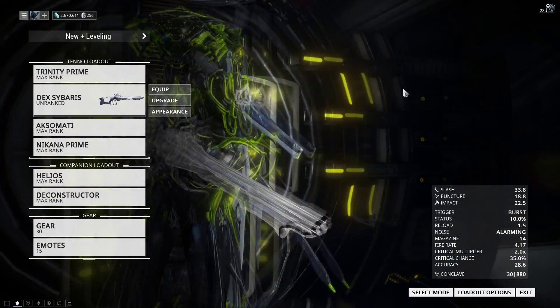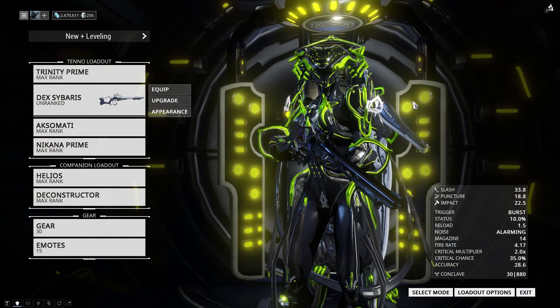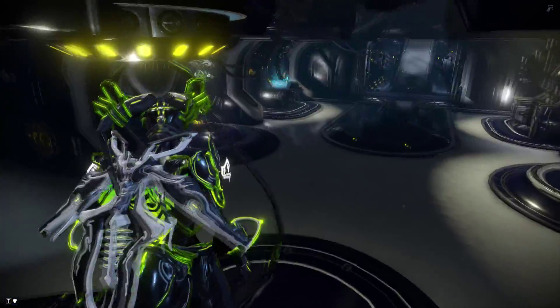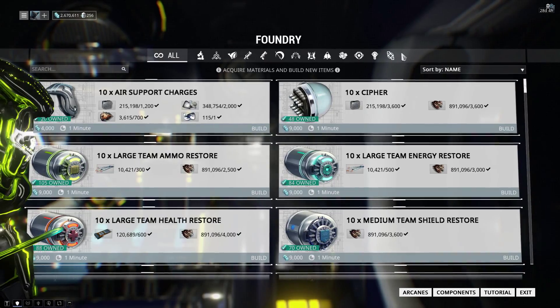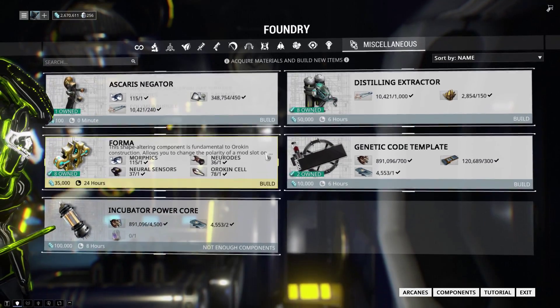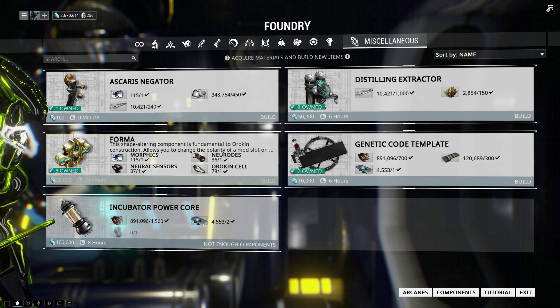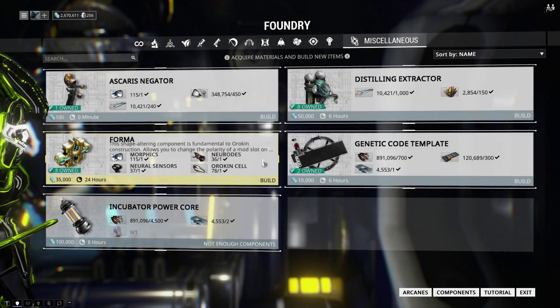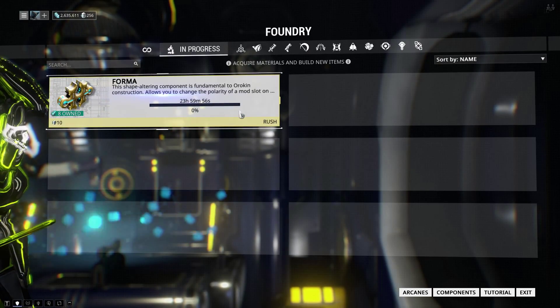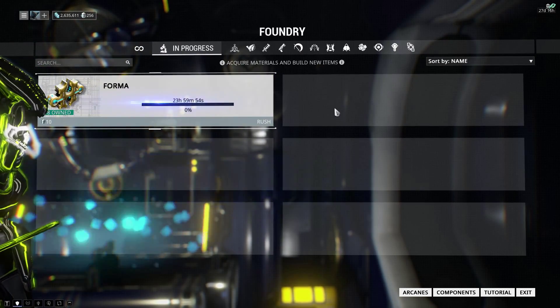That's how you make your weapons ridiculously powerful — Warframes, Sentinels, etc. Now if you have Forma blueprints from your runs in the Void, go to your Foundry, then Miscellaneous, and you'll find Forma there. Each one costs one of each rare resource type from the planets and takes 24 hours to build — don't rush them, because that's just silly.